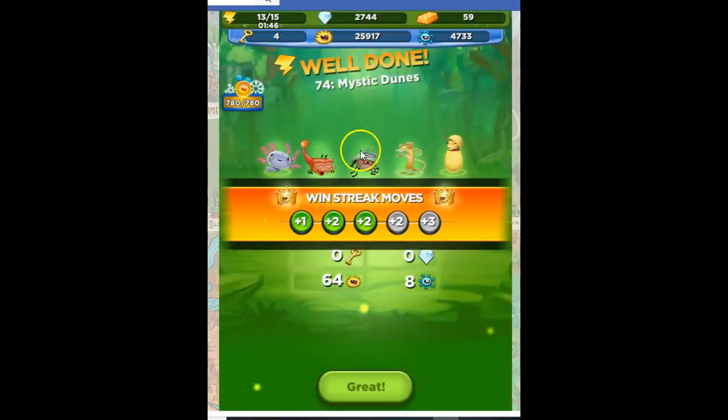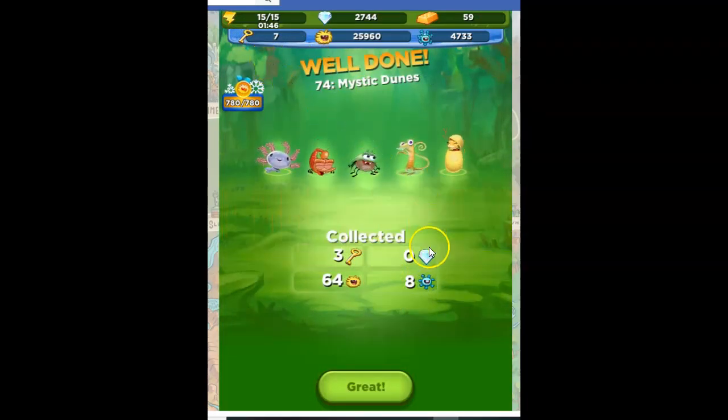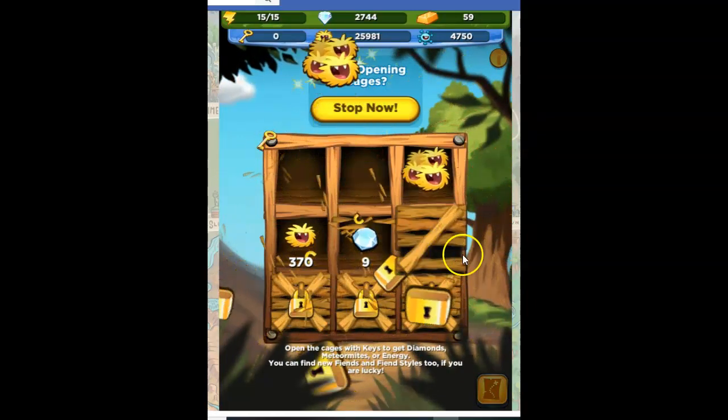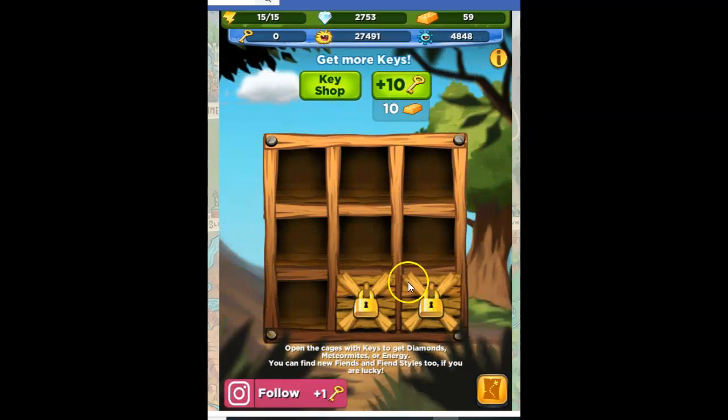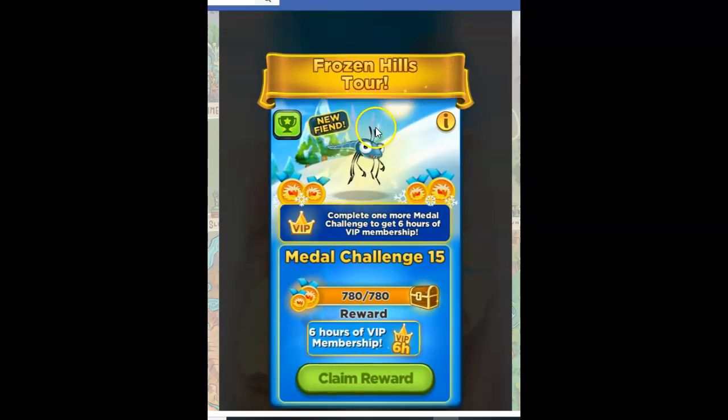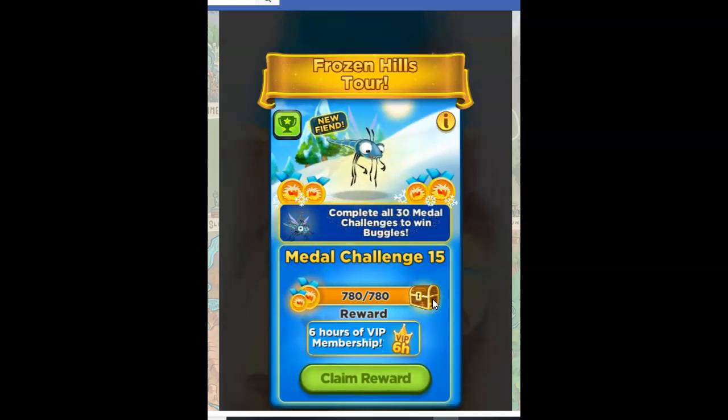Yay! And I get my keys. Oh, look at that — I already had four keys. And I'm on a winning streak so that if I do lose, I get extra moves. So I'm just going to go ahead and let the board open up the cages — it doesn't matter which ones are taken; they're still going to be wonderful. And then I will go to the Frozen Hills tour and claim my reward of six hours of VIP membership. The problem is it's relatively late at night and I don't want it to start running right now, so I'm just going to close the application and hopefully for the next level you'll see that I've been able to claim it at a later time.